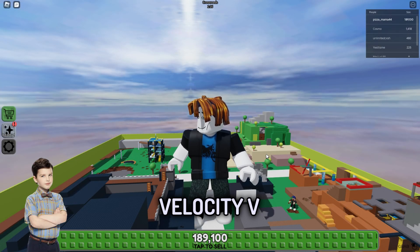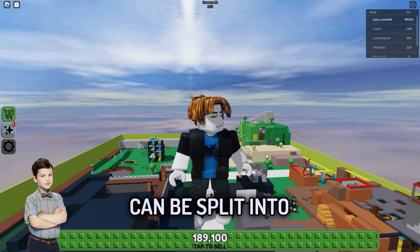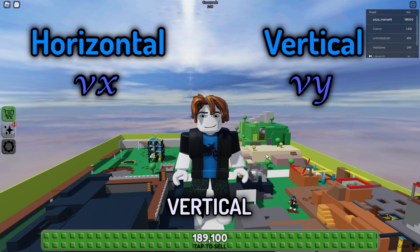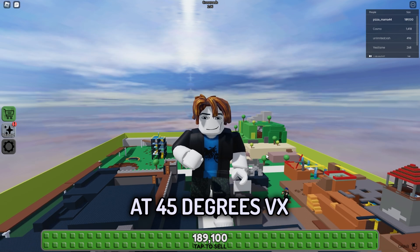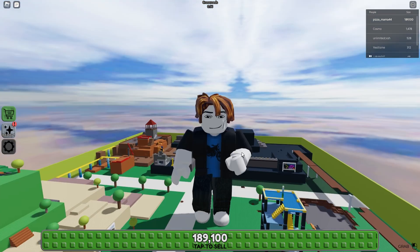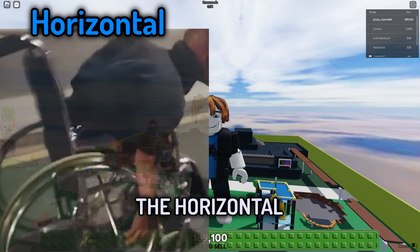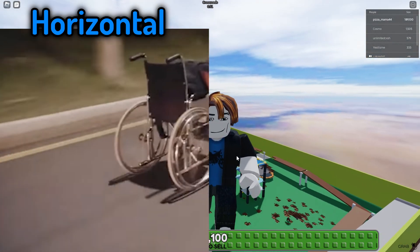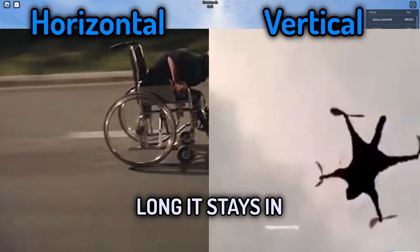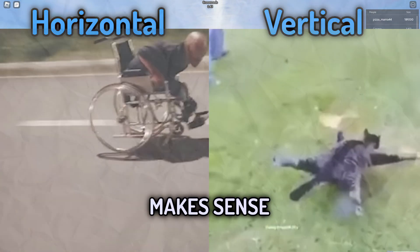The initial velocity V can be split into horizontal, Vx, and vertical, Vy, components. At 45 degrees, Vx equals Vy. The horizontal component determines how far the object travels, and the vertical component determines how long it stays in the air, if that makes sense.